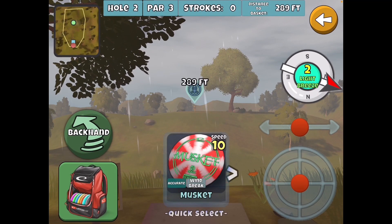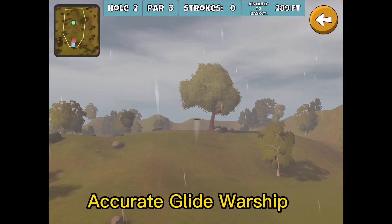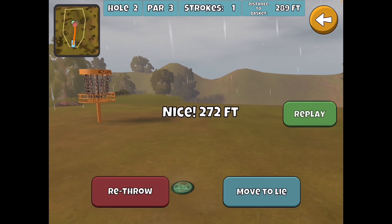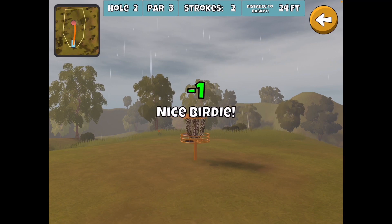This hole I normally run with the Musket and I was tempted to, but you can be left with a 90-100 foot comebacker. For the three star we don't really need it, so I just laid out with the Warship. We'll just take the birdie and move on.